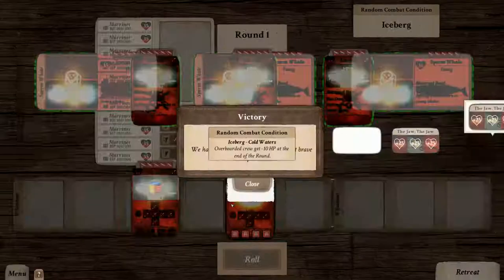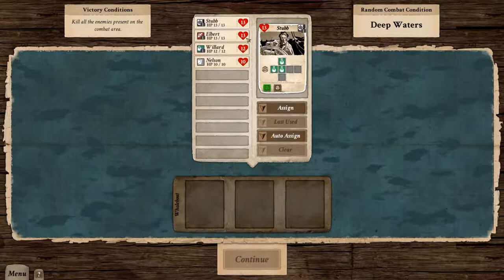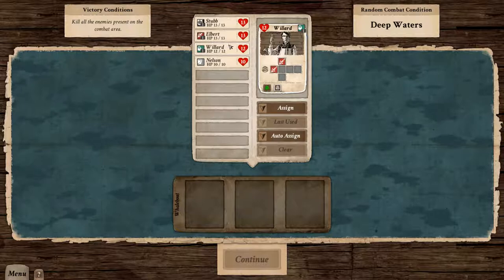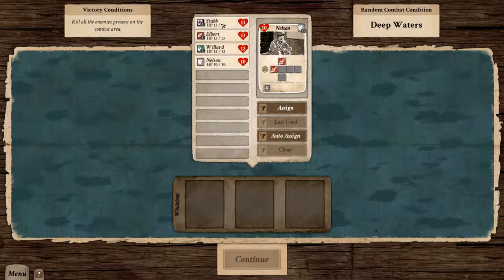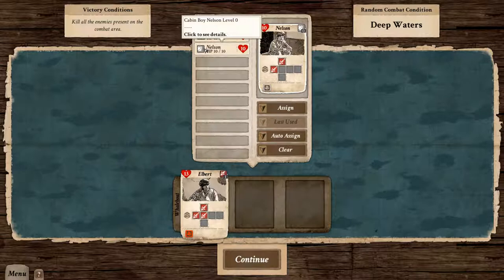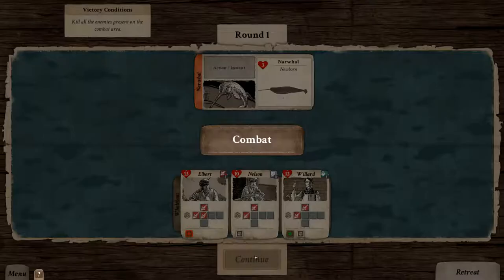There's a creature encounter. Let's deploy our crew members. This is our whale boat down here — we have three slots. Out of our four, who are we going to put there? Stubb has two hunter attacks, Willard has two, Elbert has three. We'll take Elbert for sure — assign him to a slot. Who else should go? We want to fill it up. We'll take Nelson probably — he has 10 hit points. Should I go? I have 13. Willard can heal, so maybe we'll take Willard as well. Assign. Let's do that and see how the battle goes.